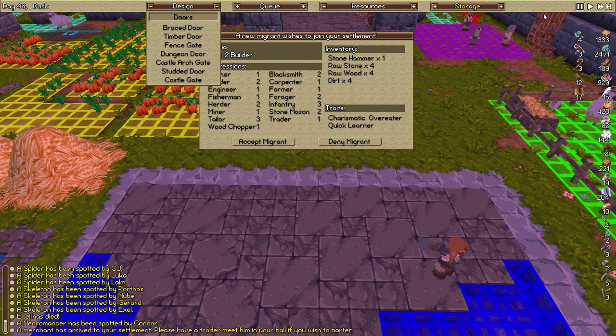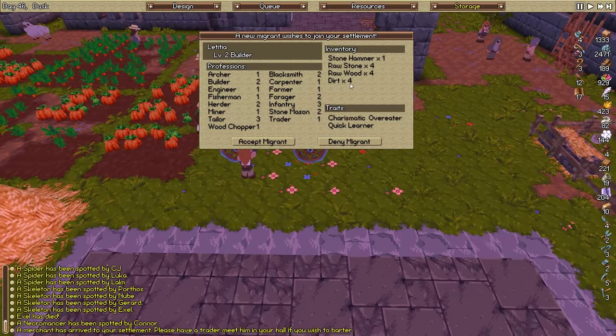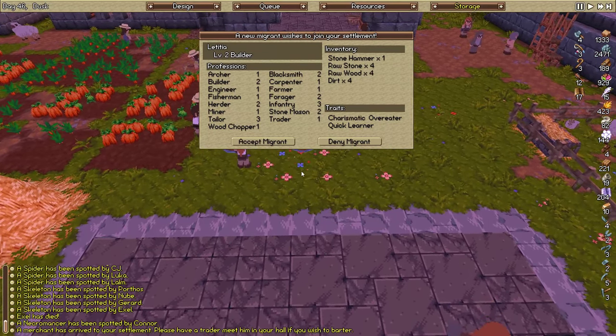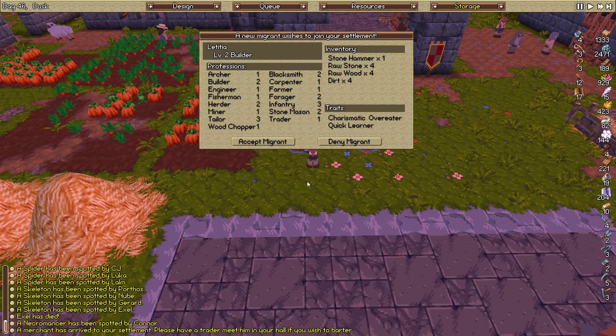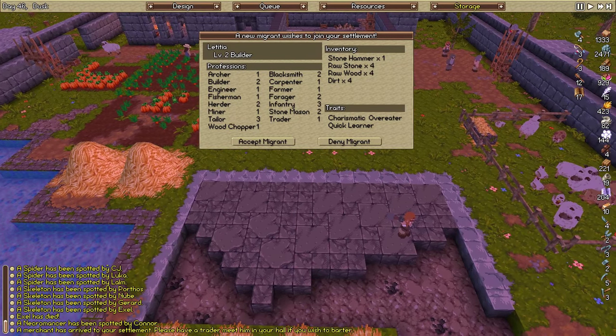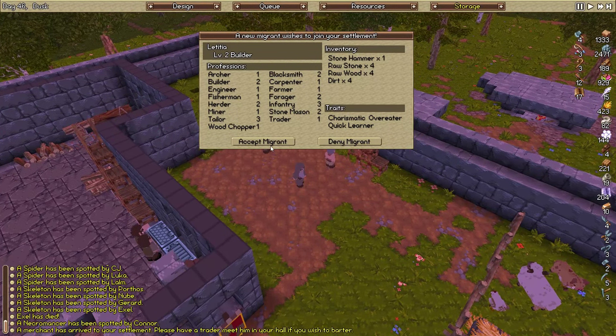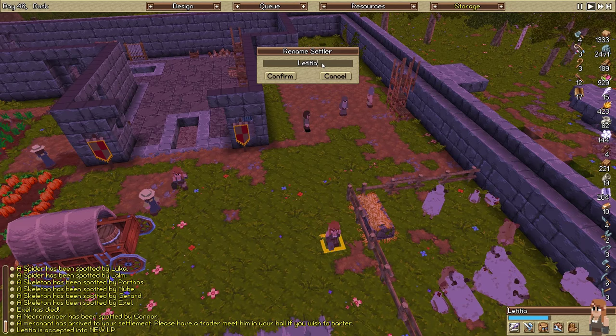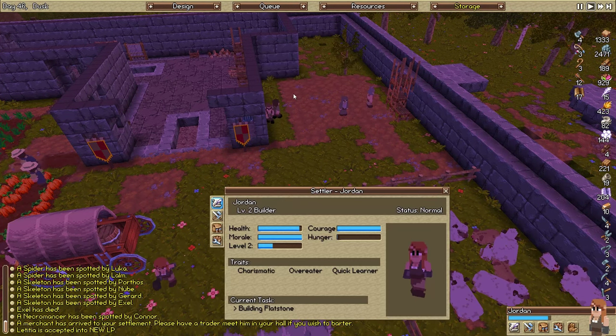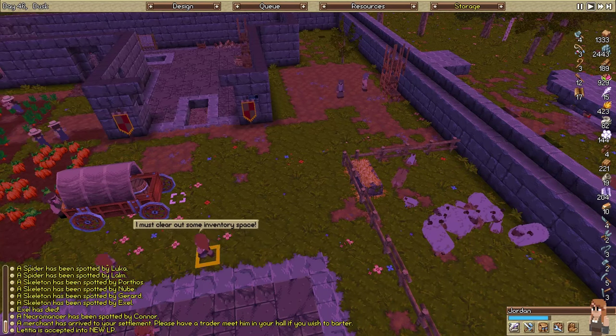Let's go with the studded door. I can't hit play when somebody's waiting to be selected. Let's take a look — charismatic, overeater, quick learner. Infantry skill starting at 3, not bad. Looking at my list for names — I need to randomize this a bit. Welcome back — we're going to accept this migrant. Looks like she took a little bit of damage. The name that came up was Jordan. Welcome to the colony, Jordan! How many people are we at now? We're currently at 18. That is a lot — that's a lot for me.